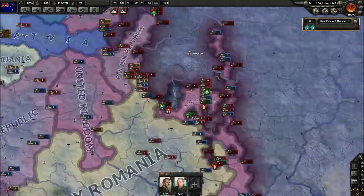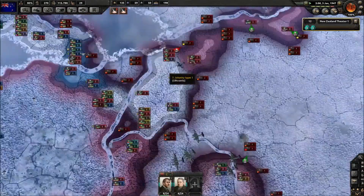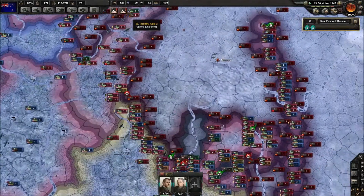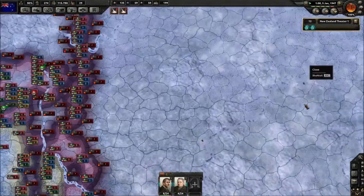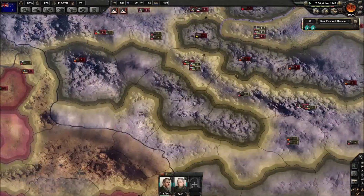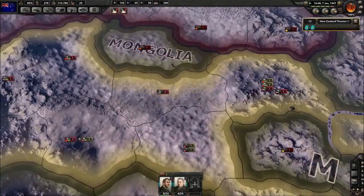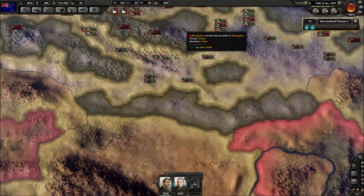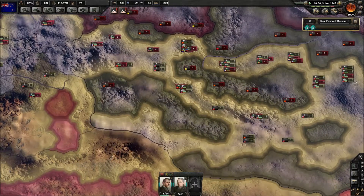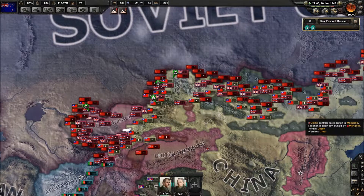Wow — they're literally bypassing Moscow. They could create an absolutely huge pocket here. They're doing a save up in that region as well — it'd be vast. Mongolia is still at 95%. What do they need to take? Not sure, but there's not a lot of fight left in them.